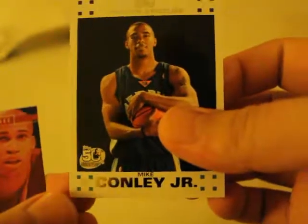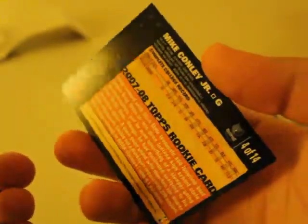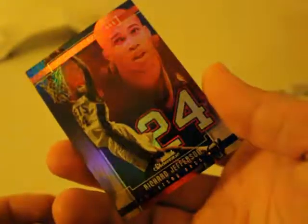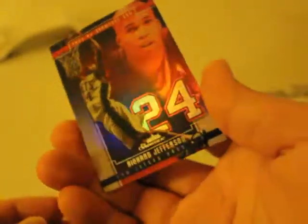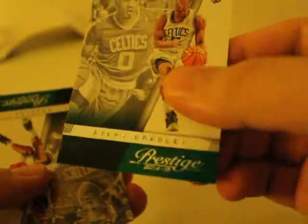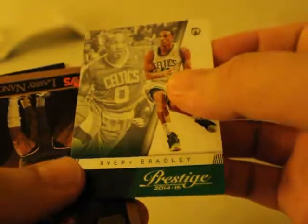And then we've got Mike Conley Jr. And we've got Richard Jefferson — this must be the hit. That's a really badass card right there, I'm not going to lie. Really nice card. Another Prestige — Avery Bradley. Nice. Look at that — another duplicate. What's with all the duplicates?